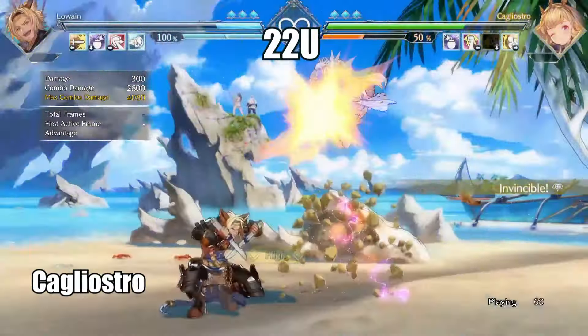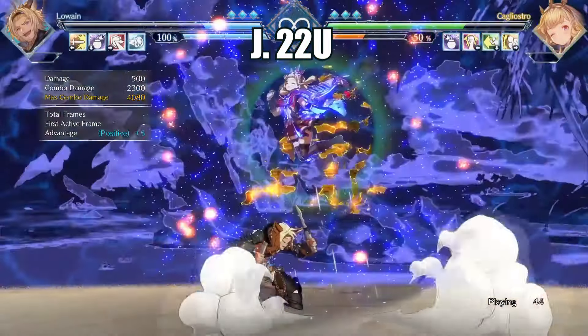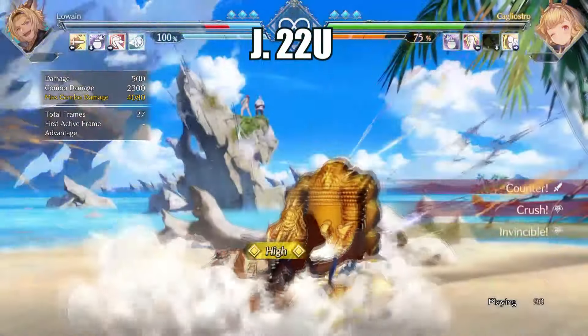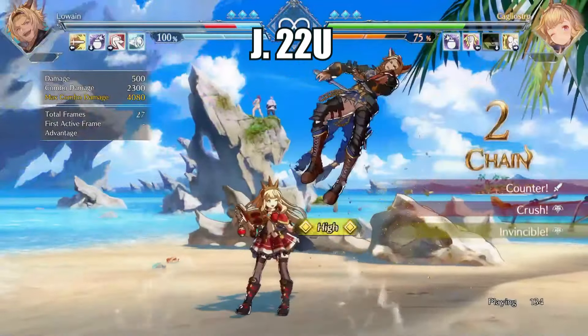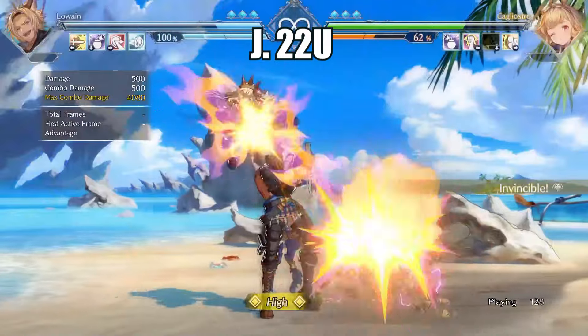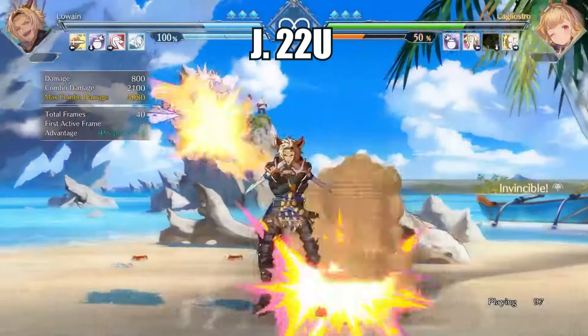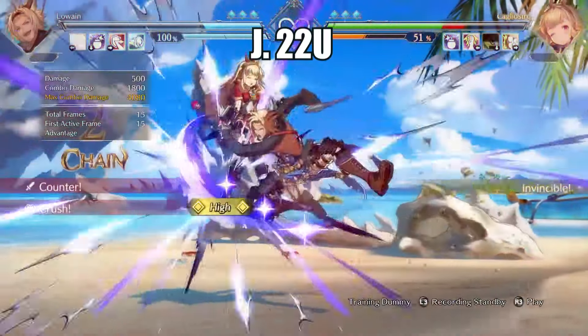Cagliostro's down ultimate special is her reversal — make sure you do a micro dash to get a punish on block. Her air ultimate down special has iframes and is great at blowing up anti-air attempts. She will automatically do a teleport follow-up if you block the first hit, and she can lock you in place with jumping light to maintain her pressure. To get a proper punish, you'll need to evade the first hit and then do an anti-air attack on the follow-up.